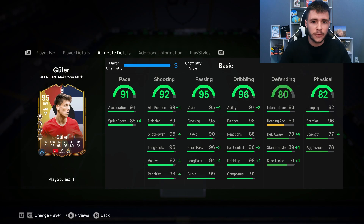His shooting, passing, and dribbling are probably going to be the three standout stats. He does have 91 pace with 94 acceleration and 88 sprint speed. If you want to use him in a very advanced position, that's okay, but I would probably still recommend a chem style to make him even quicker in game. The 92 shooting is another stat I'd look to improve — he has great shot power and long shots at 95 and 96, but only 89 attacking positioning and 89 finishing.